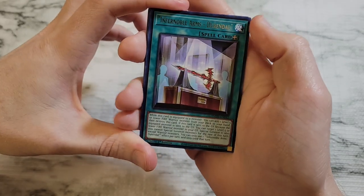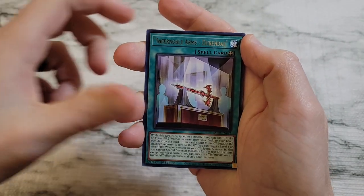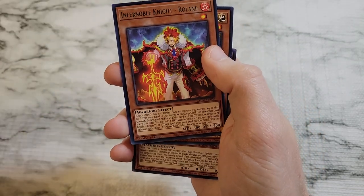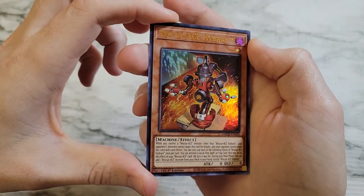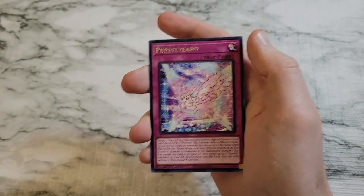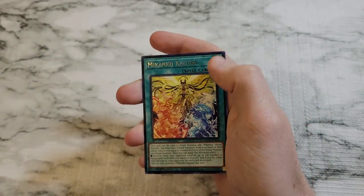We have not gotten a collector rare on any of these sets recently. We've only gotten one ever. We did skip through a bunch here, and we've got Rescue Ace Hydrant as our first ultra in the set. Decent there, but everything falls off value-wise pretty quickly.